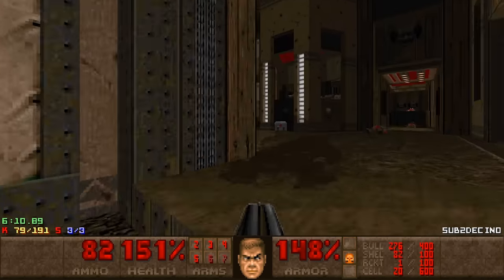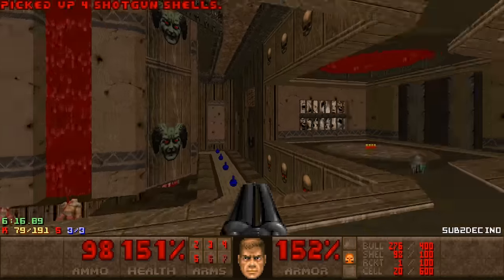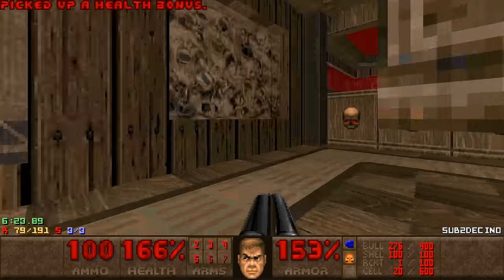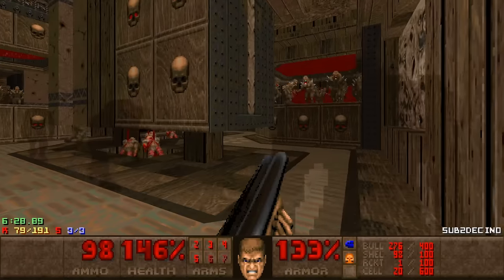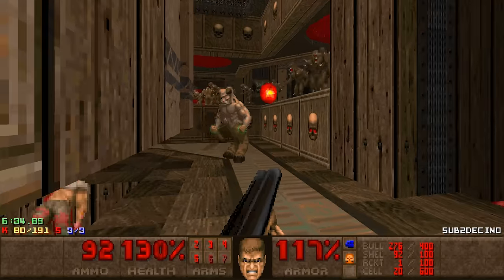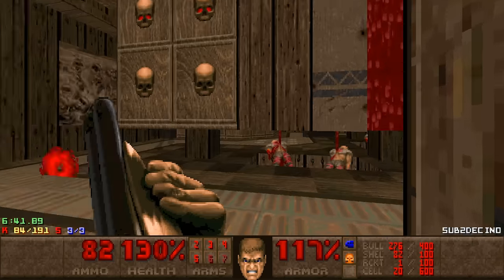Got the yellow keycard — what else can we get? This is the cyber room... or actually no, it's not. There's a cyber room which I think is the most difficult room in the map. I'm thinking to myself, can I actually go to that room early on? I haven't actually learned the layout of the map, I'm just kind of improvising. But I guess it's more natural that way.